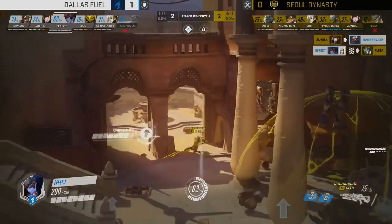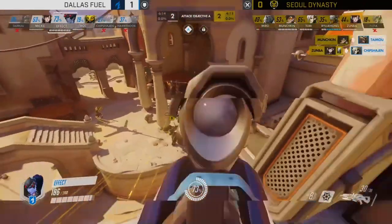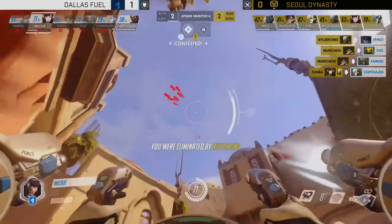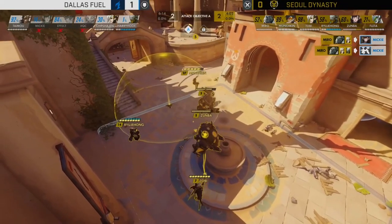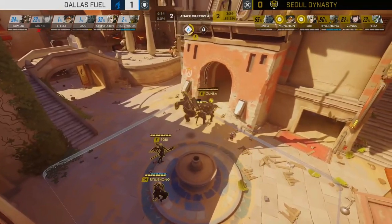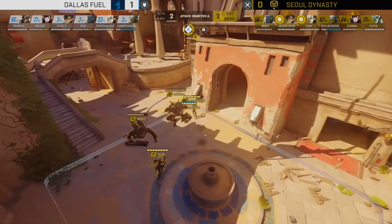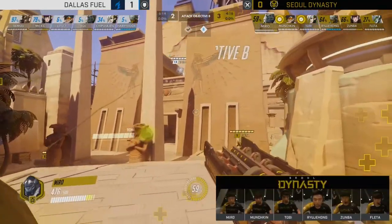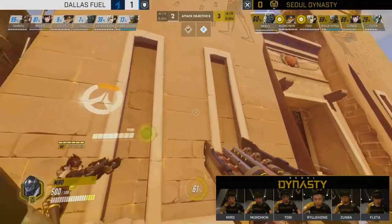Zumba does get a kill on Harry Hook, but the Mercy is still alive — and that's the difference maker from the first push to the second. Harry Hook realizes there's no point staying on Soldier, they have to swap — without the Mercy to provide resses and healing, it just won't work. Soldier goes down, Mercy goes down, there's no more healing for Dallas Fuel. Soul Dynasty clean up easy as you like. Crucially, Tobi has also managed to build up a Valkyrie of his own in extremely quick time.